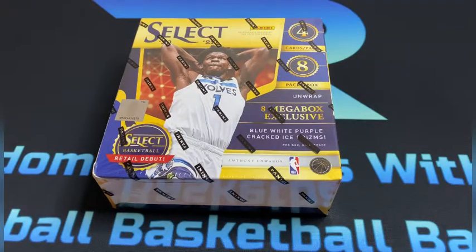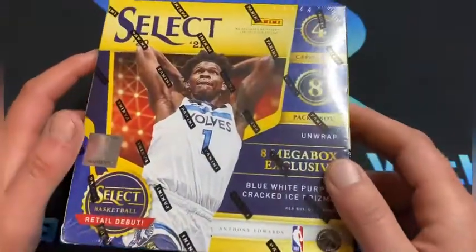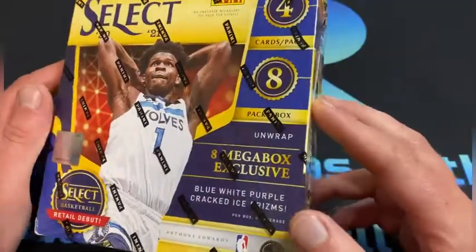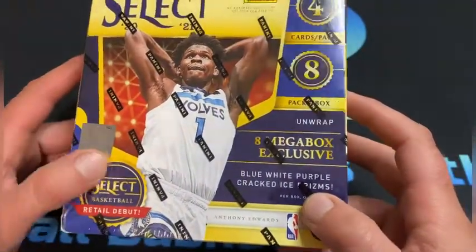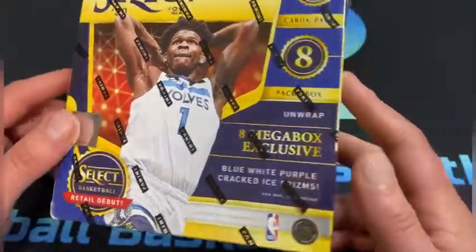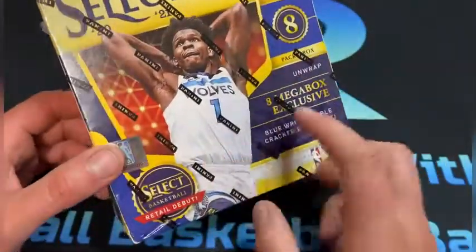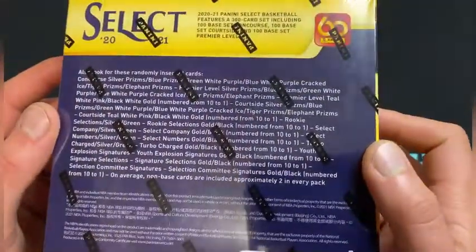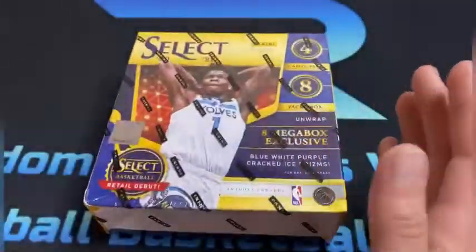What's going on everybody, it's Random Cards with Ryan here, and I am back with the final part of the three-part series of Select Basketball. We might rip more of this stuff in the future. Here it is, the last mega box — this is the blue, white, purple version. The previous two videos have been the other versions you can get. So far the other mega box is my favorite; we'll see if I like the blue/white a little bit better than the red and green.